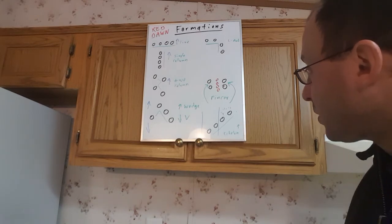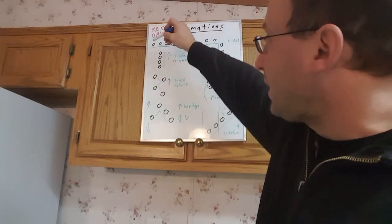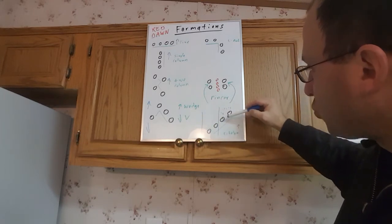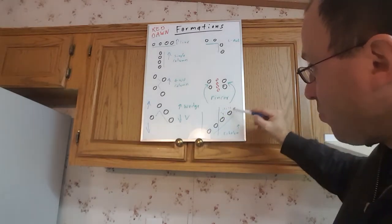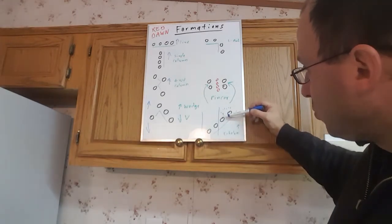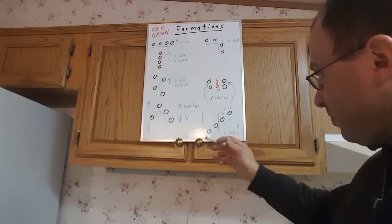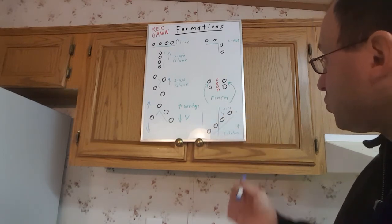Echelon can also be useful if you're moving through a swampy area. If you're trying to maintain a straight line but one side is solid ground and the other is marshy, the guys on the marshy side are going to slow down. You put those guys out ahead in the echelon formation, and as you move forward, because they're moving slower through the marsh, they'll eventually line up with everybody else on solid ground. So that's another way echelon can be used when moving through terrain where one side is solid and the other is marshy. That's echelon for you guys — talk to you soon.